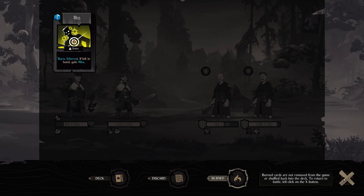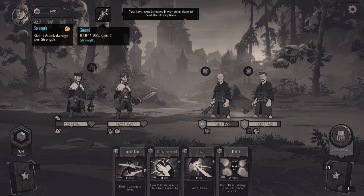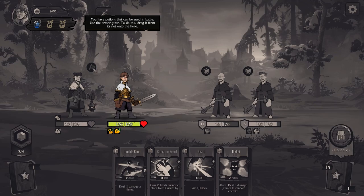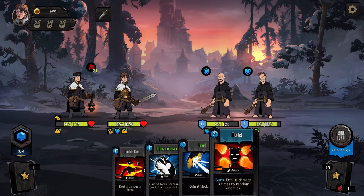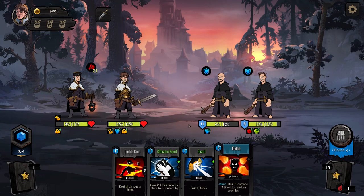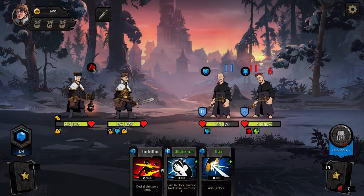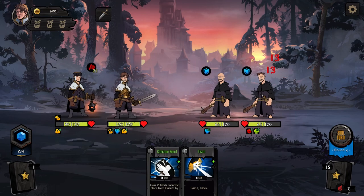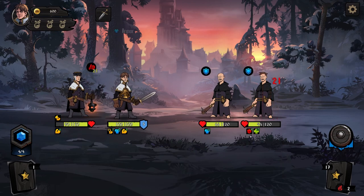Burn cards are not removed from the game or shuffled back into the deck. Our artifacts: gain one attack damage per strength sword; if HP is greater than 80%, gain two strength — pretty good. And potions: gain armor. Pop that, gain five armor. What does this do? It blocks and heals — gain from skills.